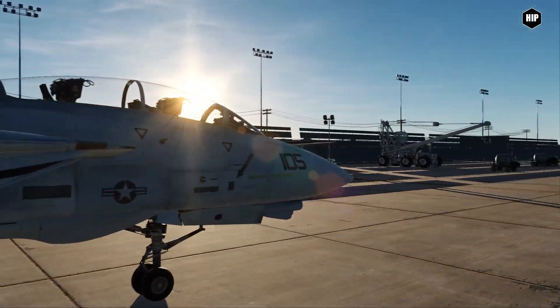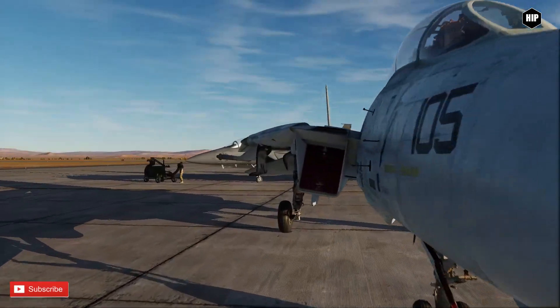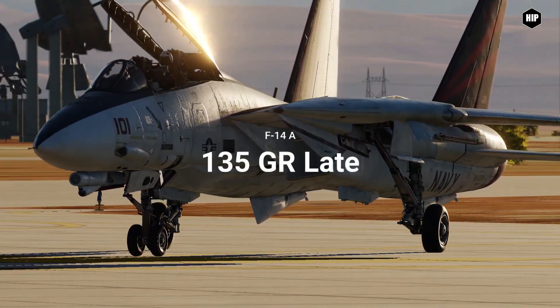Hello virtual pilots! The F-14A model is in our hands here in DCS World. More precisely, the 135GR late model, ALR-67 equipped version.